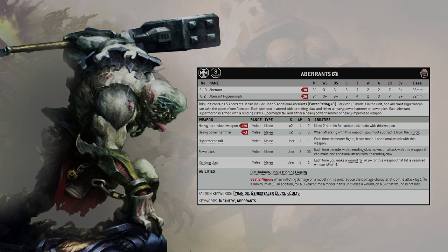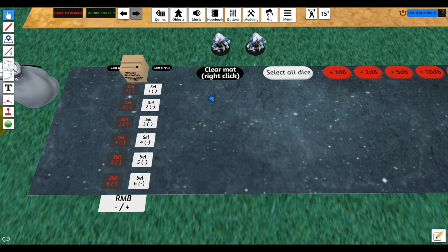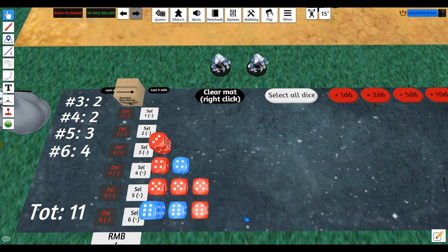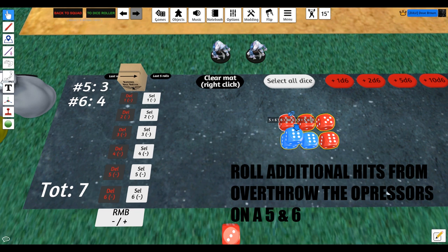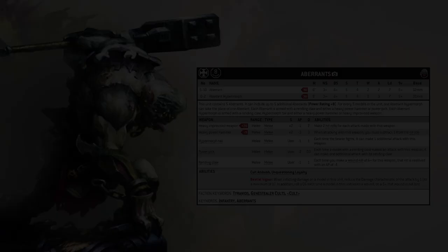Now let's look at the power pick quickly, because I actually overlooked something here. I always thought that power pick Aberrants just got one additional rending claw attack, like an Acolyte gets one extra attack with their cultist knife. Reading back, I realise that's not true — it says each time you make an attack with the pick you make an additional one with the rending claw. So if I have up to four base attacks with the pick, I also have four base attacks with a rending claw, and they get all the same additional exploding and bonus hits too. I'm almost convinced that running bare-bones power pick Aberrants is worthwhile for certain cases.